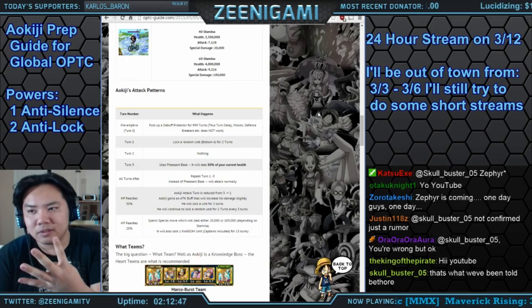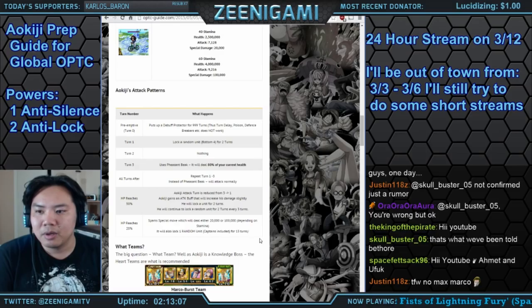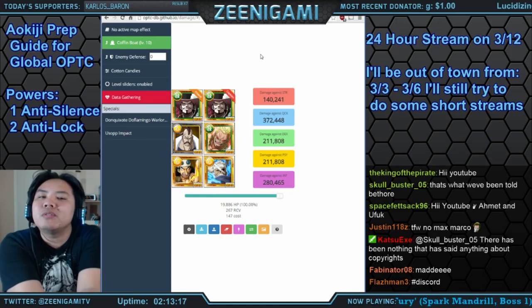On turn five, you're going to burst down Alpha G — attack for four turns to get him as low as you can, then use all your specials on turn five to try to kill him. That way, if you miss the kill, on turn six Alpha G will buff himself but won't attack yet, so you can kill him on that sixth turn. The full mechanics are available at optc-guide.com for a better resolution read.